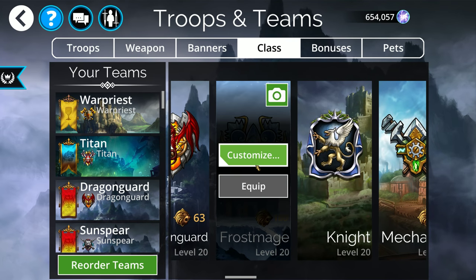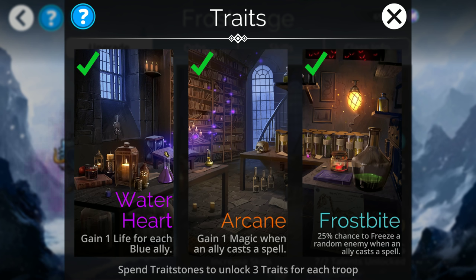Let's talk about the Frostmage class and what makes them so fun. The first trait is nothing great. But looking at the next two, you can see the theme starting to build — ally casts a spell, ally casts a spell. You want to be casting spells as often as you can to get the most benefit. In this trait's instance, you're getting one magic every time someone casts a spell on your team, so looping your teammates creates a lot of magic pumping for your hero.